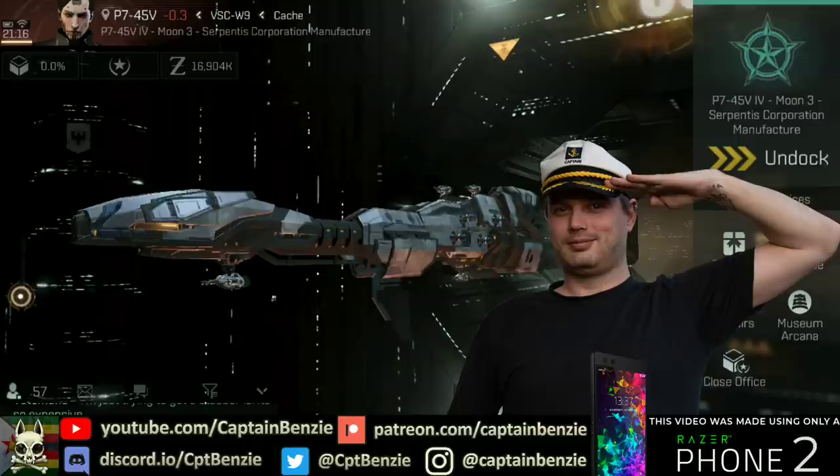This was one of the ships you could get as a daily login reward as an Omega Clone, with the choice between the Stabber, the Omen, the Caracal and the Vexor. Today we're going to look at fitting the Stabber Trainer, and if this is the kind of ship that you enjoy, we're going to look at how you'd progress from there in regards to alternative ships and the skills that you'd need to pilot them.